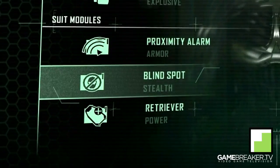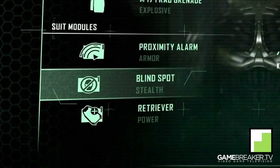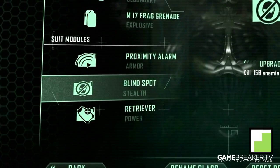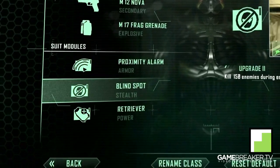Looking at the second module for this map, we have the blind spot. Very helpful because it provides protection from enemy maximum radar bonus, and with upgrades you get protection from enemy tagging as well as becoming less visible to enemies in nanovision.